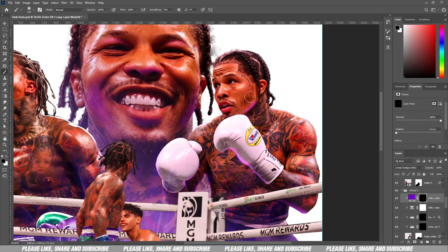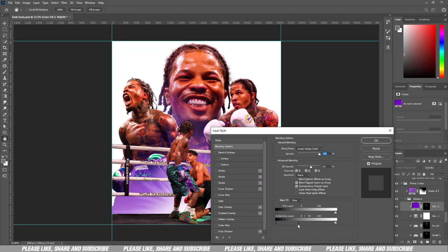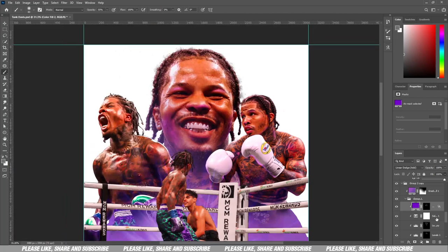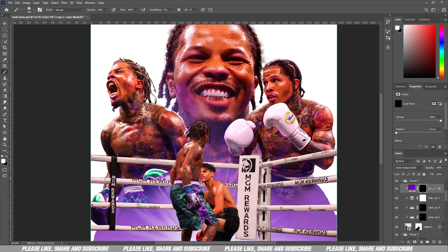I go to his face, his jawbone, a bit of his cheeks, his lower lip, and the upper part of his eye — those are the places where the light is going to be hitting. Then I use Blend If to turn everything down so that it only sits in the highlights and not the shadows, which makes everything blend properly. I use the same technique for the image on the left as well — just blending everything together.